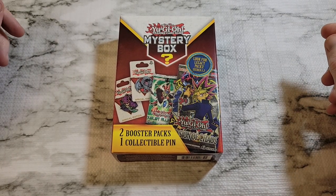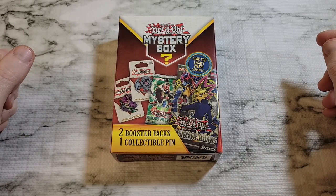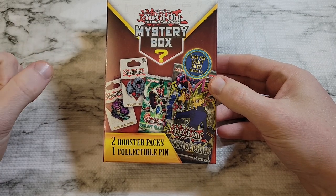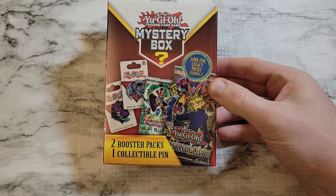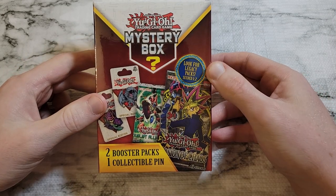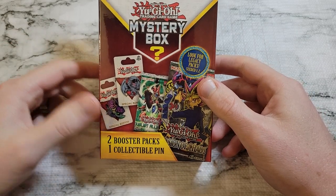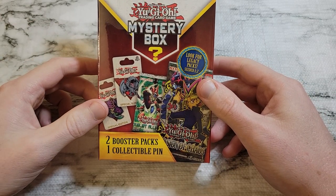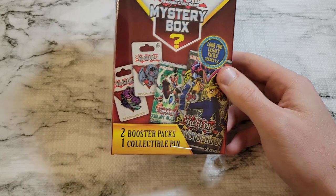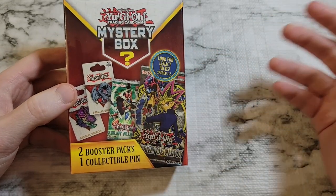Hey everyone, welcome back to the channel. Today we're taking a look at the latest Walmart mystery box. We've got the mystery box with two booster packs and one collectible pin — a new one I haven't seen before. It has legacy packs seated one-to-two, and they've got the special edition official Pin Club pins. We've got five of them here.